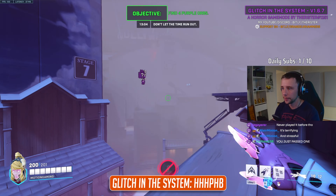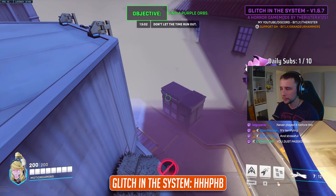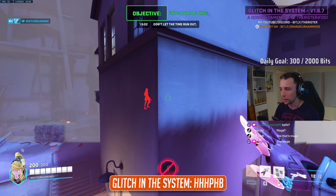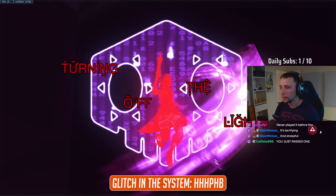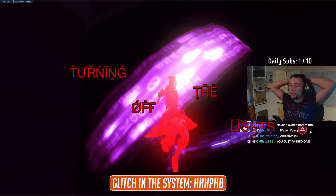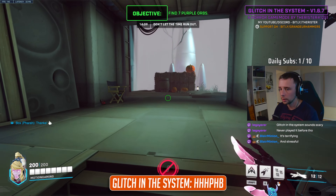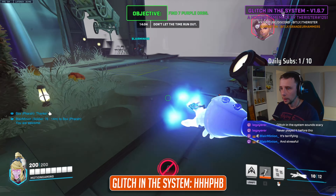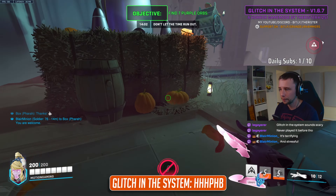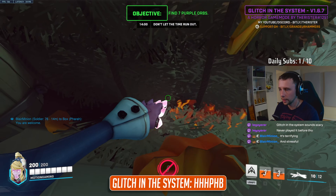As you collect orbs, Sombra will send out glitchy bots to prevent you from finding more, and they will chase you down wherever you go. Do not let the bots hack all of the team, or it's game over. The game gets increasingly terrifying as you collect more orbs, as hallucinations and jump scares will become more frequent, so make sure to invite those friends who are easily scared for an extra laugh.